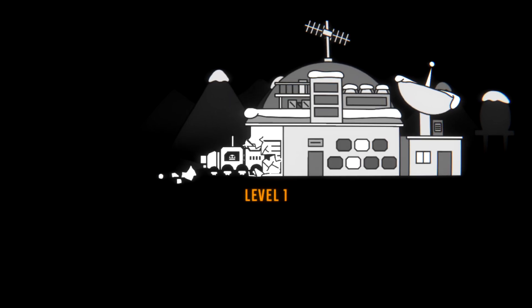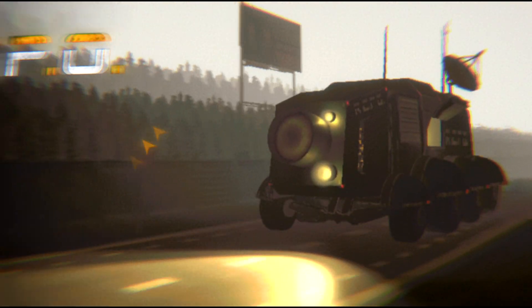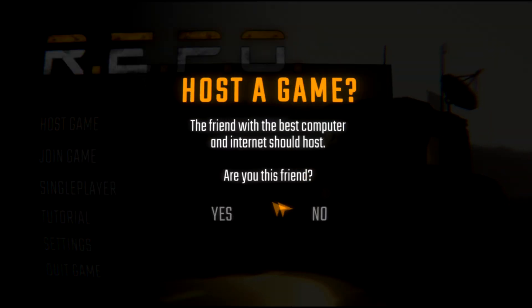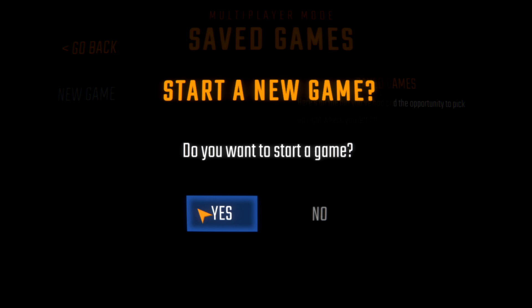I don't know why I did that. I'm just going to do it from the multiplayer menu because it won't automatically throw me into a game. Every time I press single player it's thrown me right into a game, so I don't know why I did that. Okay, so I'll just host a game.